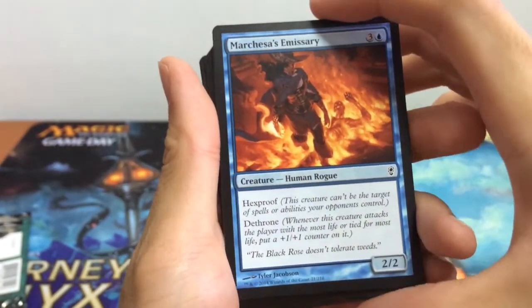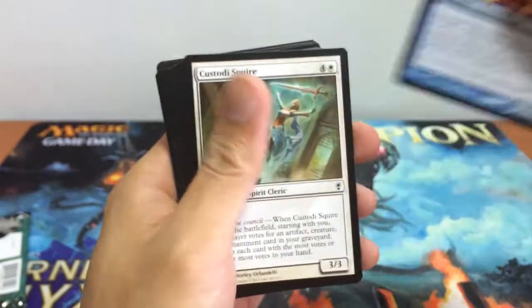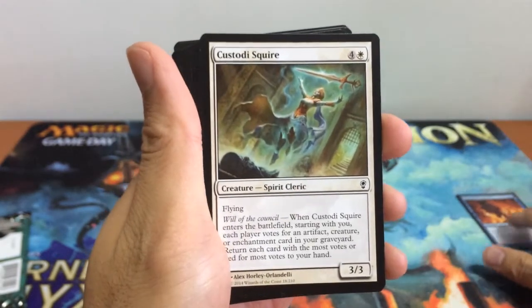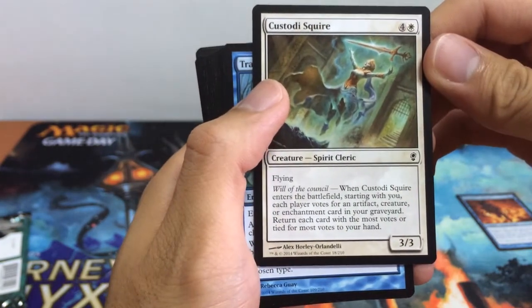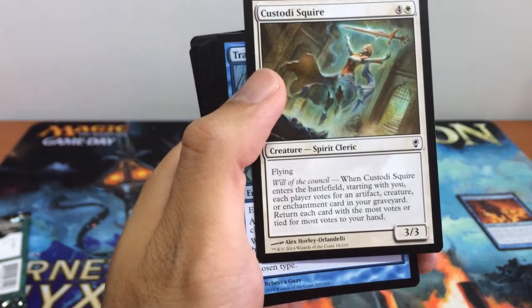First up we have our Machacers Emissary, our 2-2 Human Rogue for 4. We have our Custody Squire, a 3-3 Spirit Cleric for 5 with flying, with Will of the Council.